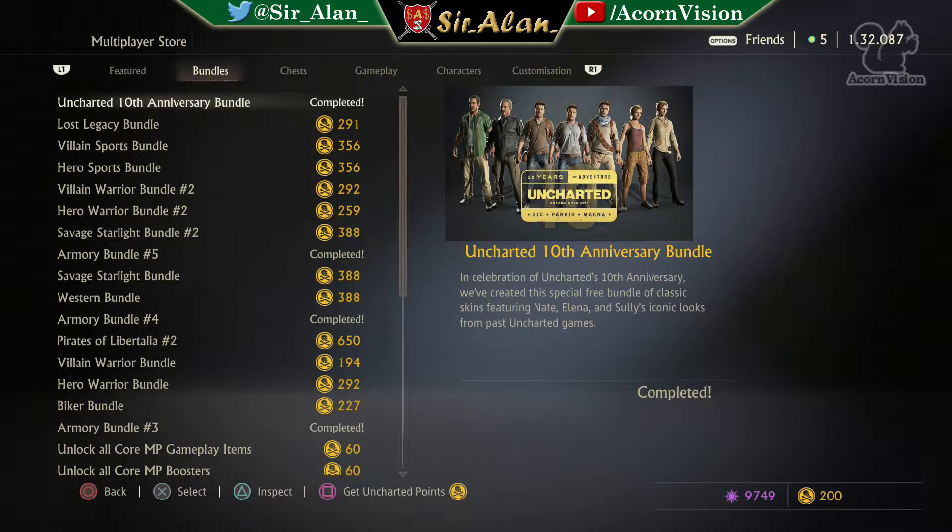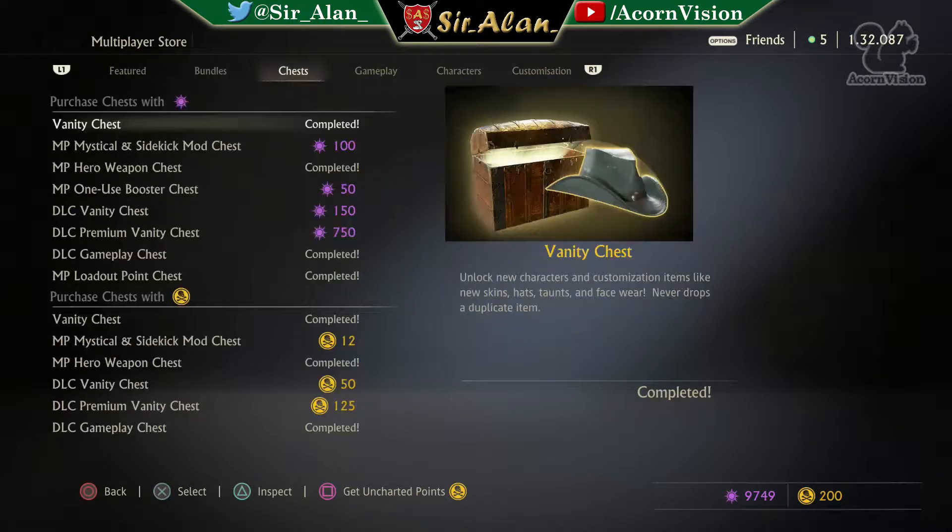There's a free skin bundle in Uncharted 4 multiplayer. I had most of these already so it's a little annoying - I don't think I got anything new. I know I got the Elena one because I use that quite a lot. The skins are available for free - you get them as soon as you log in basically, so you don't need to worry about unlocking them. They're free until the 19th. If you've bought a lot of chests you may already have them. Everything in the chest store is also half price if you buy with relics.